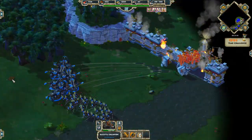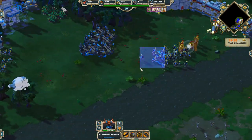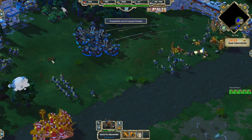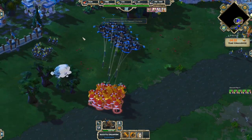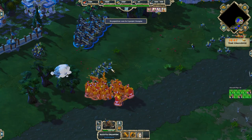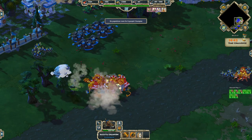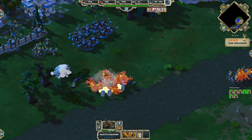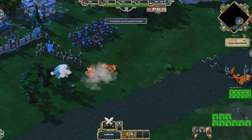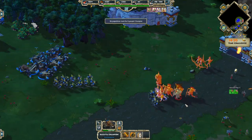For the ground-hitting projectiles, it works a little bit differently. They don't work the same way. They rather hit the ground where the target will be standing when they keep moving at the same pace. So let's say you have the Ballista — it will fire at the target's location. If the target is standing, it will go where the target is standing. If the target is moving, the projectile will go where the target will be when the projectile would hit it, crossing at the same point and hitting that area.